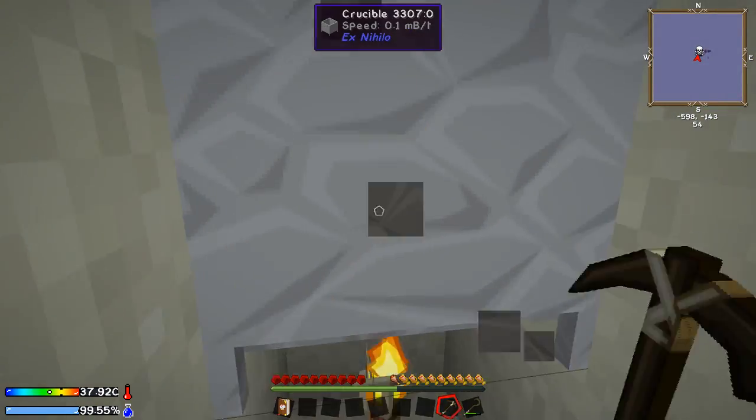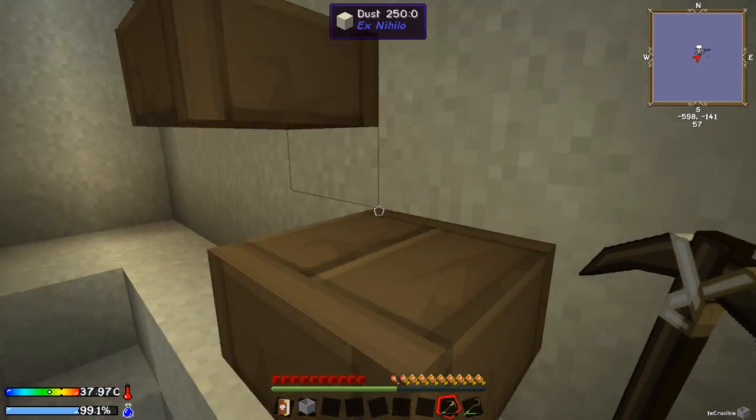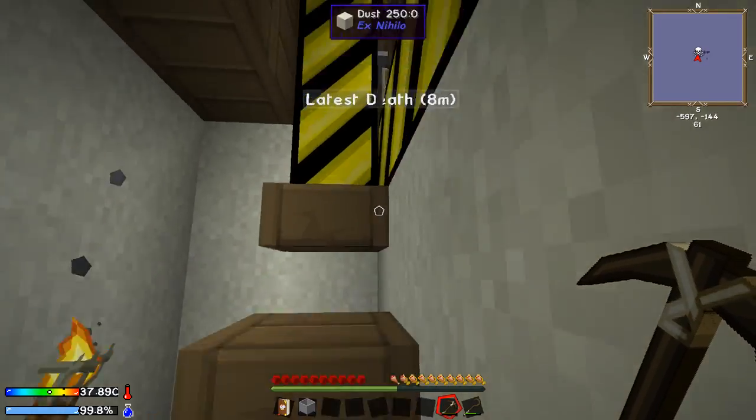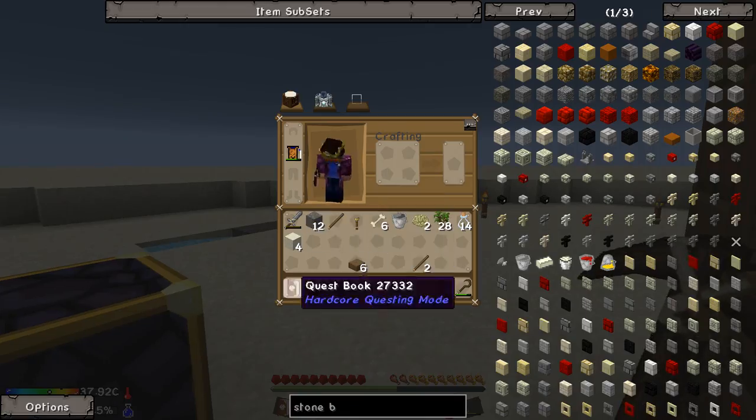I've been pretty busy since last episode. I managed to get myself quite a lot more saplings and quite a bit more cobblestone - well, 12 pieces of cobblestone - going through quite a lot of stone picks, cutting out a lot of trees and all that good stuff. So we did manage to get this thing.